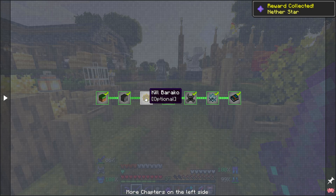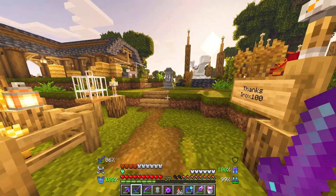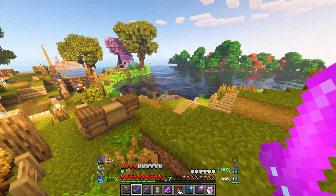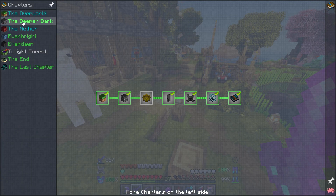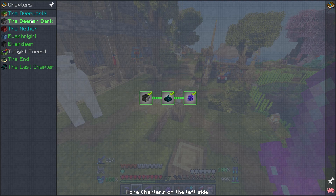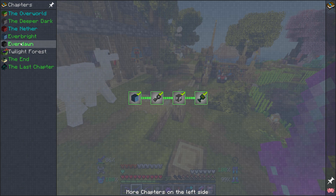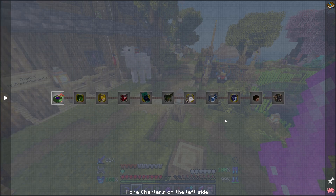We technically have killed it, but we're going to have to find another one eventually. Maybe that'll be something we do next episode. We've almost completed every quest in this entire pack — the overworld, and almost everything in the nether. We just haven't killed a wither yet, which sounds kind of crazy, but a wither is super easy to kill.